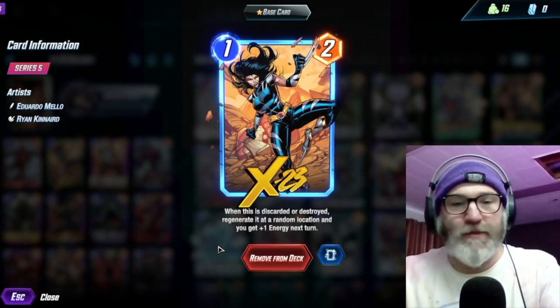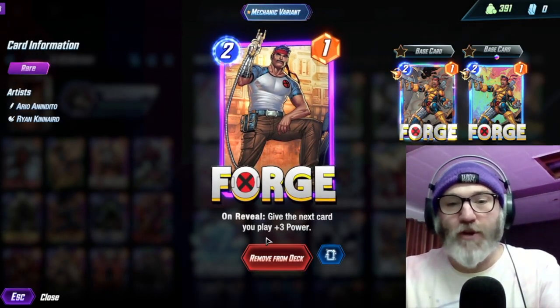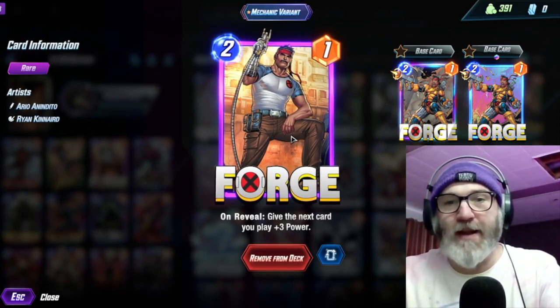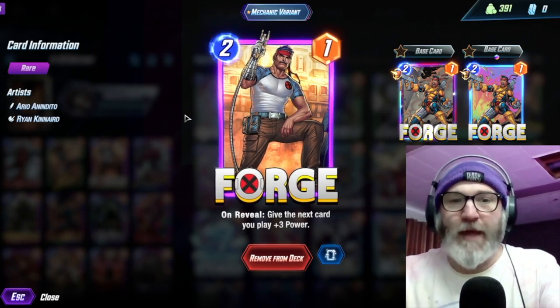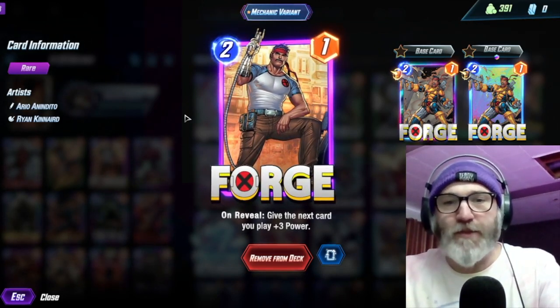You can do some crazy big Deadpool Taskmaster stuff. We have Forge in here — on reveal, give your next card you play plus three power. Since the Forge buff, this is a great enabler for either Deadpool or Wolverine. Obviously if you don't draw Deadpool and you draw Wolverine, use it on Wolverine instead. But ideally, you want to put this on Deadpool.